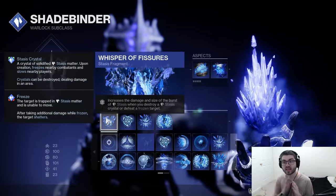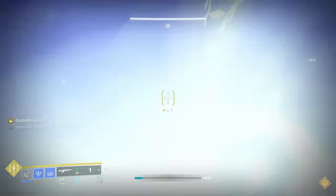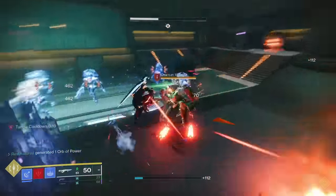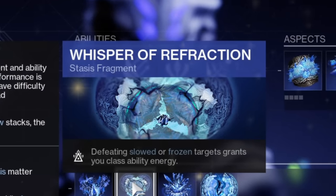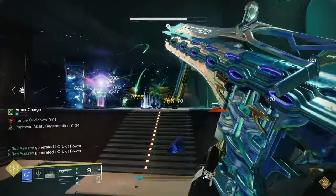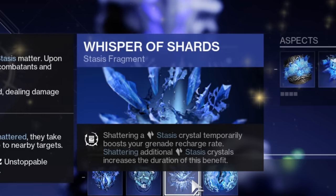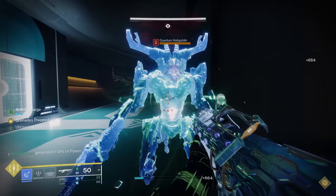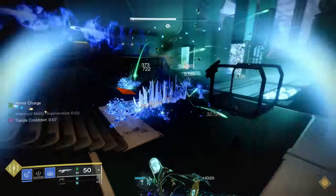For our fragments, we're going to take Whisper of Fissures, which increases the damage and size of the burst of stasis when you destroy a stasis crystal or defeat a frozen target. You're going to be freezing things everywhere, and you'll also be making stasis crystals with this build once we get to the artifact, so everything's going to do bigger explosions and more damage. Next, Whisper of Refraction: defeating slowed or frozen targets grants you class ability energy. Since you're freezing everything, you're going to get your class ability back a lot, which plays into a bunch of our mods and helps survivability — I would highly recommend running Healing Rift. Next is Whisper of Shards: shattering a stasis crystal temporarily boosts your grenade recharge rate, and shattering additional crystals increases the duration. Once we get into the artifact, we will be able to make stasis shards and you can have this proc'd 100% of the time.